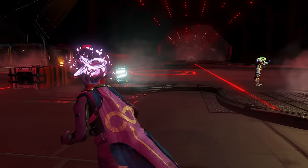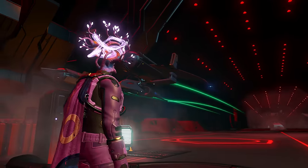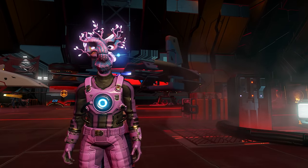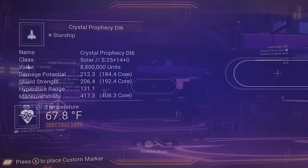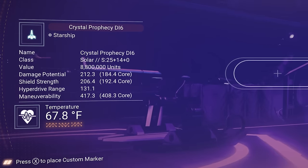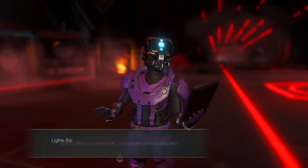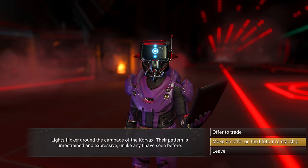Let's see if I can get a good ship — oh, this one's already looking prime time. You can check a ship without even talking to the pilot by scanning it with your visor. Right here, this is an S-class, as you can see on the left-hand side — it has 25 normal slots and 14 technology slots. I am kind of freaking out because I was not planning on having an S-class just land like that.